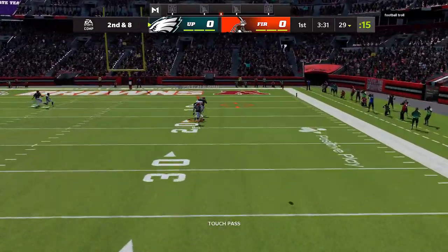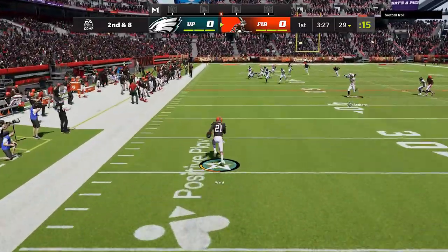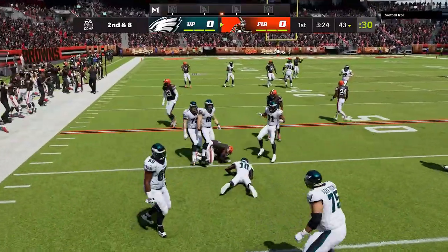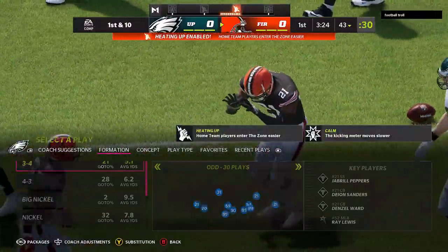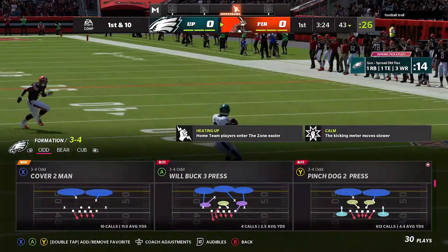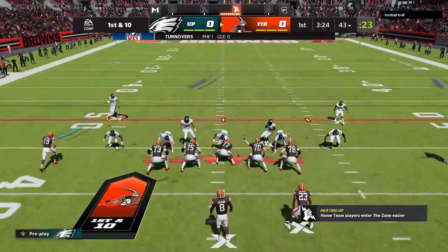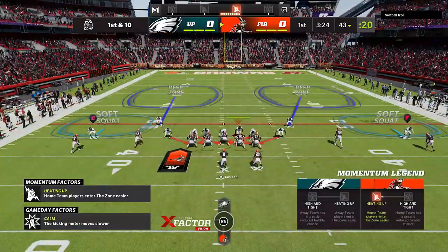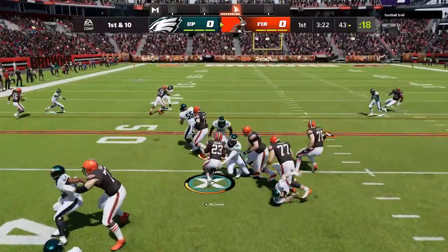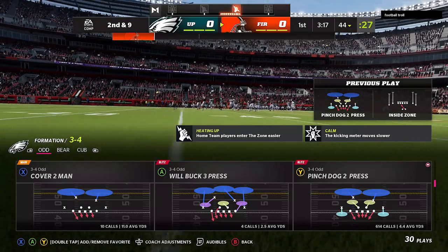To do the Run Commit glitch, all you had to do was Run Commit with three or less down linemen rushing. So you could have a simple play like Cover Four — which is only three down linemen rushing — and basically just Run Commit the entire game. If there was ever a run play, the entire defense would attack the run, but if there was a pass play, there would be no change at all. They would just drop back and play the pass like normal, which really made it hard to run the ball. RPOs especially got around it, but ultimately that's something they fixed.